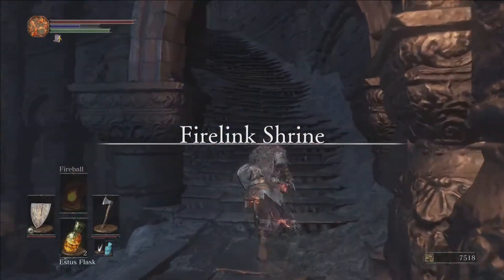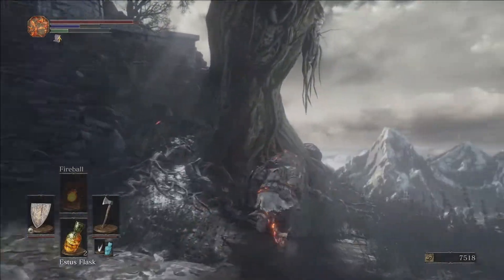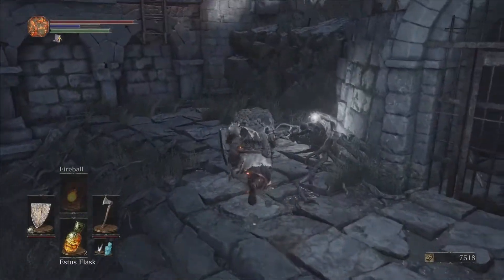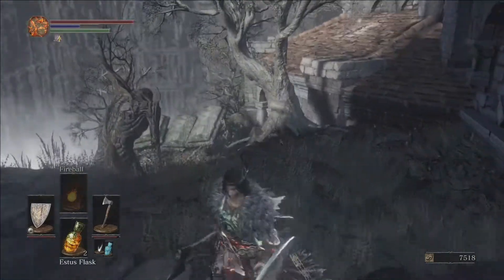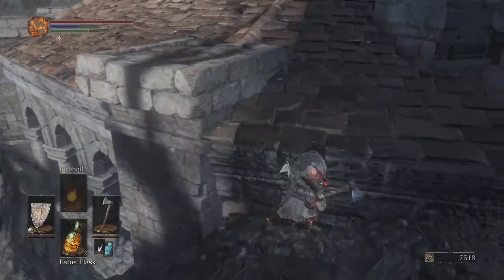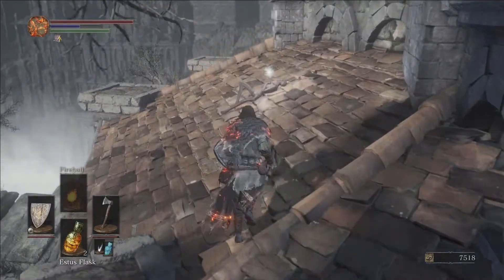Here's Firelink Shrine. Right there you've got a seed of a giant tree that will fall there - that allows you to turn the enemies against invaders if you're getting invaded. That will only happen every so many bosses, so you'll have to come back and check. And then we're going to make a little run-jump onto the roof here. Second try - there we go. We'll grab all this stuff on top of the roof and work our way around.